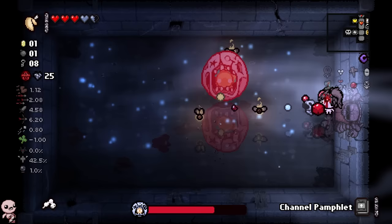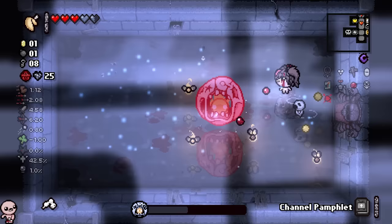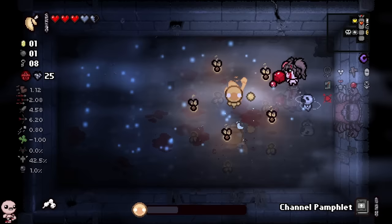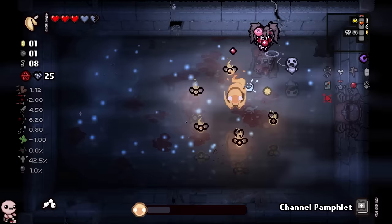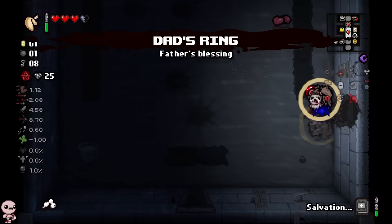I wonder if the stat down you get is similar to how many wisps you sacrifice — like, the better quality items you take, the bigger the stat down. That would be really cool if that's the case, and it makes sense. I haven't taken the best items ever, so maybe that's why I haven't gotten a big stat down. Or I could be spitballing. Let's just take Dad's Key.